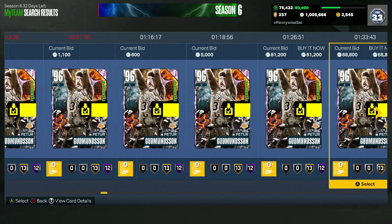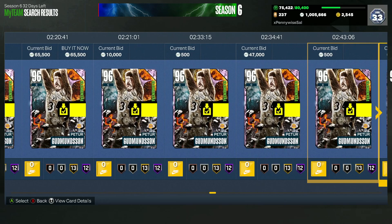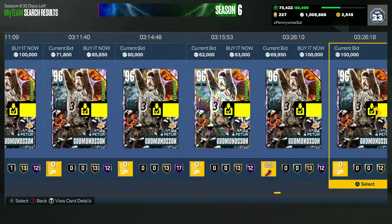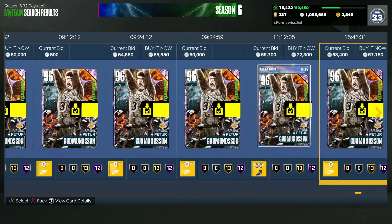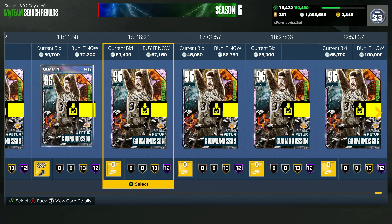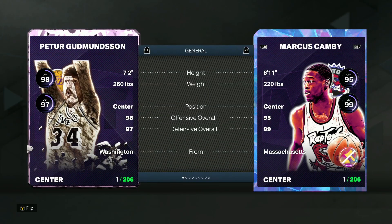You can probably get him for under 50k or around 50,000 MT, but he's still got to be in this top five for how dominant and elite he is at the center position. He looks like he's starting to go back up in price because people are realizing how good of a center card he is — how valuable he is at the five for people that can't afford a Yao Ming, Chris Stops, Dikembe, Kareem, D-Rob, or Hakeem. He's now back up to about 65 to 70,000 MT.